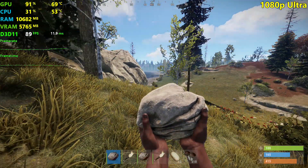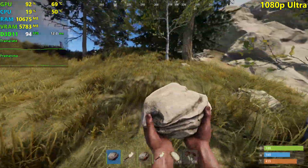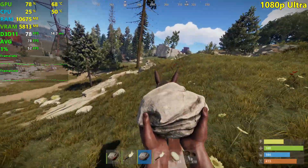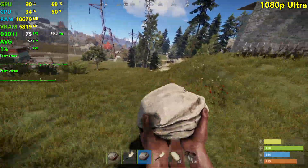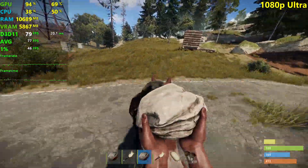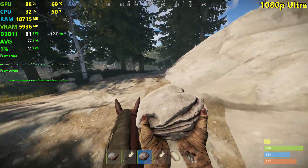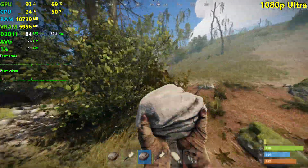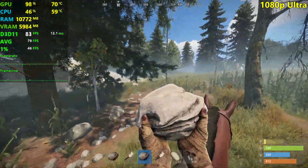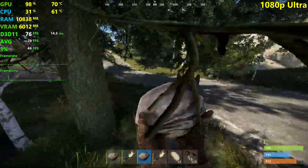Our GPU usage is almost getting into the 90-plus percent range, but we're still CPU bound — probably some of the settings we increased are CPU demanding. This is still not enough for a GPU-bound experience, so the game may still stutter a little. It's an okay experience at max settings, still above 60 FPS. The 1% lows are pretty bad right now. There's some fog effects — the most demanding areas in this game are the forest and the swamp, which are similar in load.